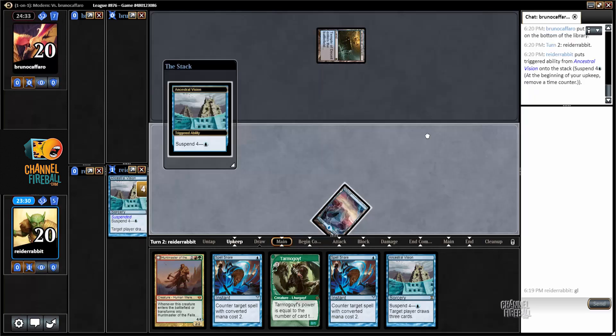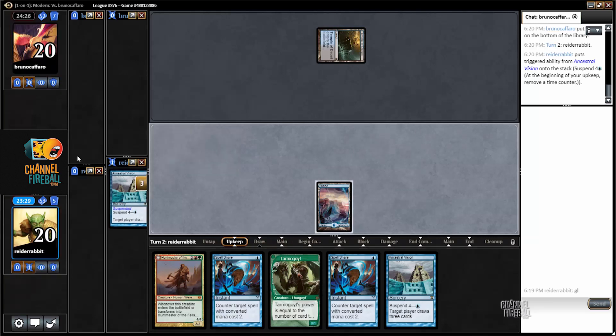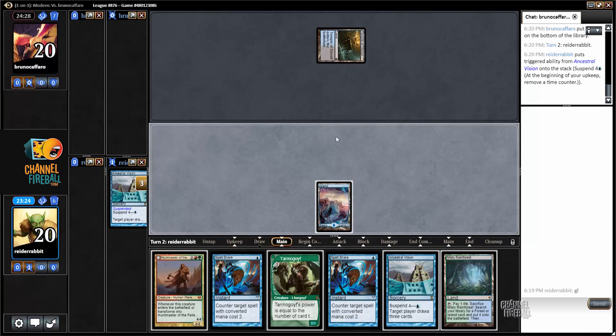My opponent played Temple of Deceit, scry to the bottom — that makes me think, almost beyond a doubt, that I'm up against Ad Nauseam here. Which means I may or may not live to cast the Ancestral, but it also means Spell Snare is somewhat live — I can counter Pentad Prism.